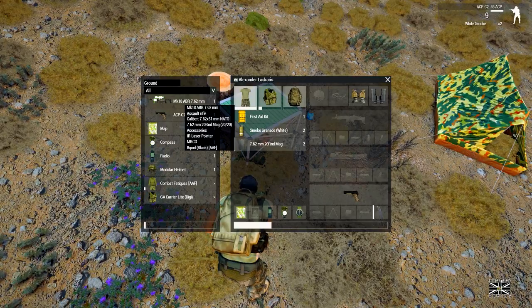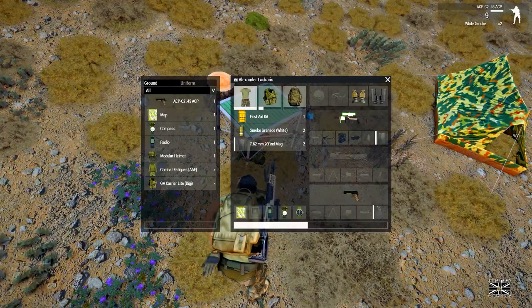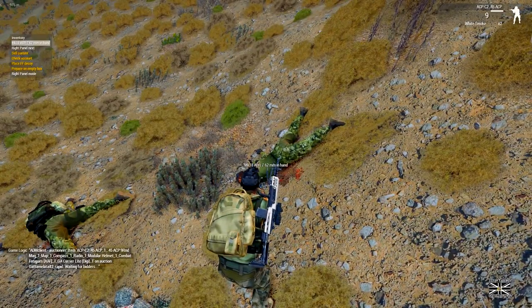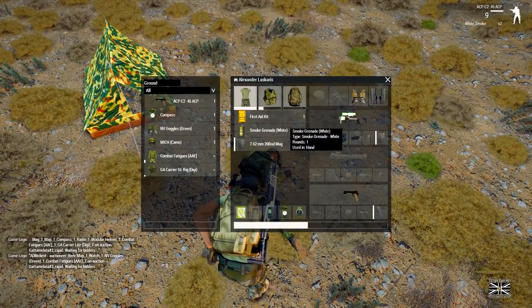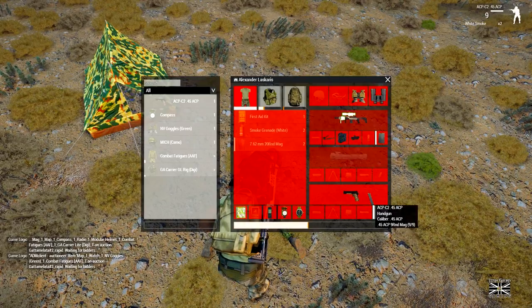What scope has it got? MRCO — okay, so I can sell an MRCO scope as well. His pistol gets sold with the rest of his gear. I'm over the mine — I'd better take his pistol. He probably hasn't got one actually.